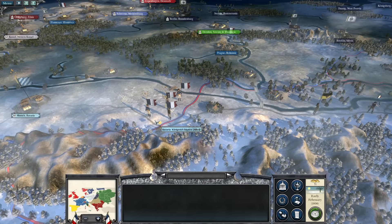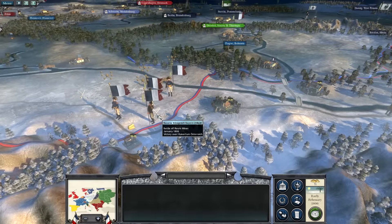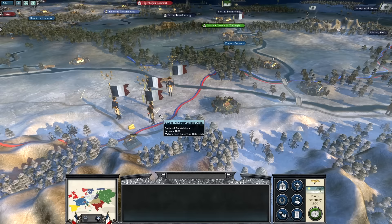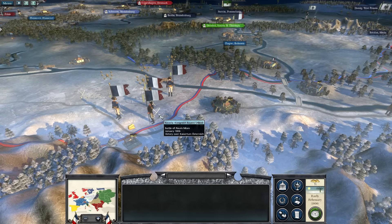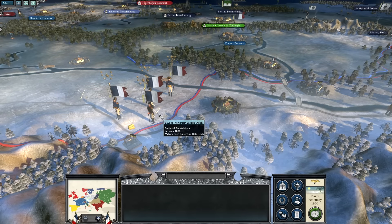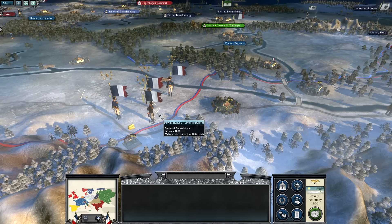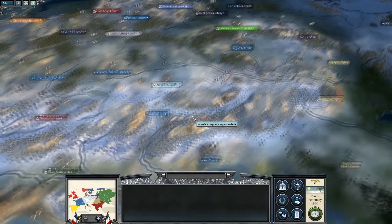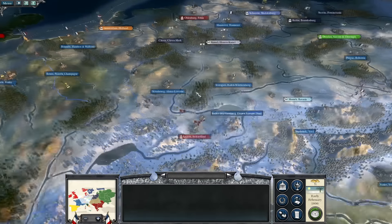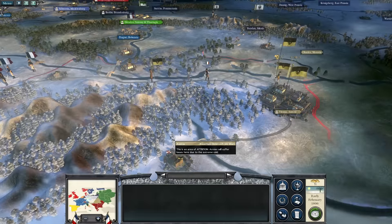Hello there everyone, and welcome back to Napoleon Total War 3. Last time we had a battle here by the mines — another battle that deserved a point on the map. I've gone ahead and already done the initial of this turn, ended the turn, and we now have full movement range. I built some stuff, but the important stuff is obviously on the front with the Austrians.